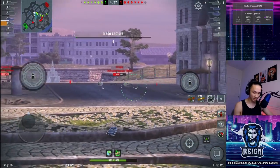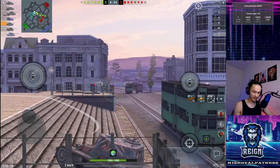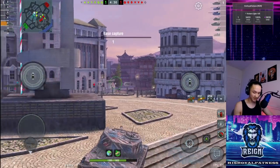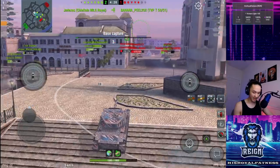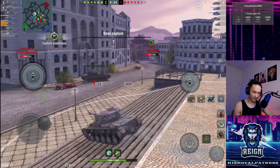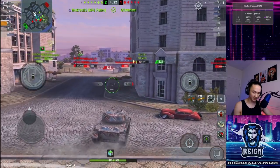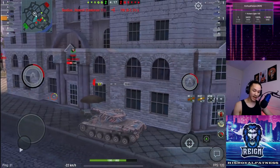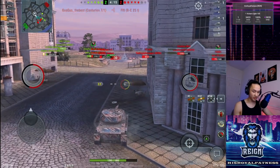I'm mostly worried about what that T92 could be up to, as he could be flanking through my right-hand side. We're just going to hold park for now. I think my team is making a nice play down the mid, so let's see if I can help out our bat chat by popping up through the mid and start farming out these vehicles — such as this Centurion 7 Mark 1. Pop a shot towards him.